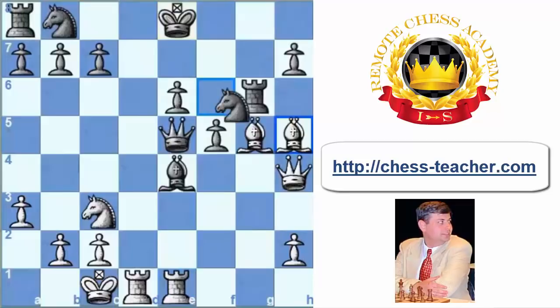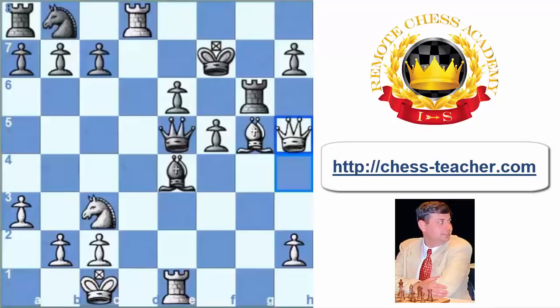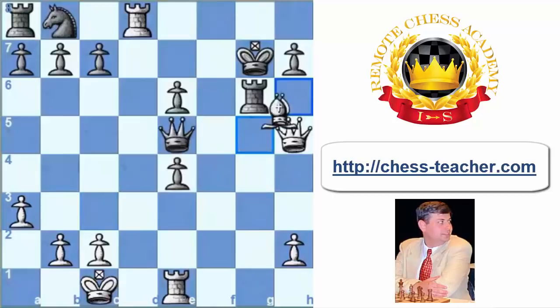Black should capture on h5, but after Rd8 check, Kf7 — look at that — queen takes h5 in just 20 moves. One of the strongest chess grandmasters of that time, Aron Nimzowich, was completely destroyed by this great Alekhine Gambit in the French Defence. After Qxh5, move 19, Nimzowich already resigned in view of Kg7. White simply plays Nxe4, fxe4 only move, and Bh6 — unfortunately the queen is gone and the game is over.